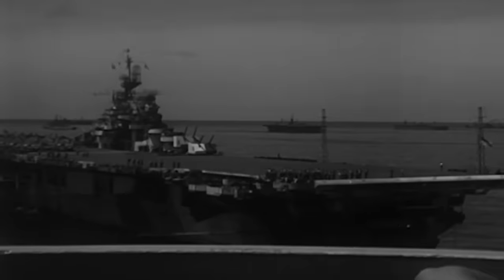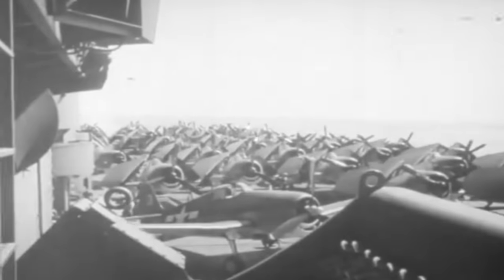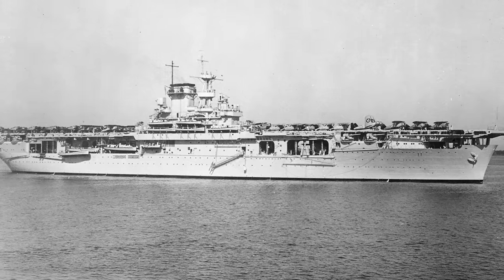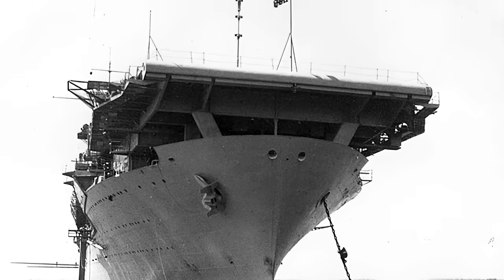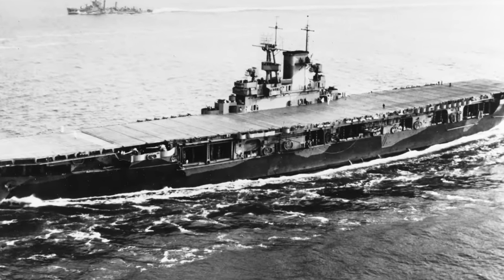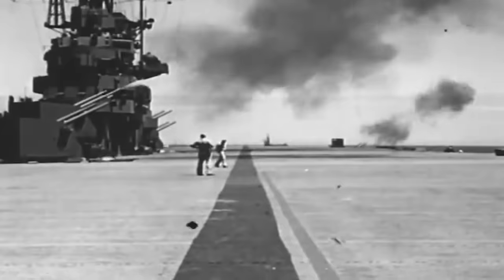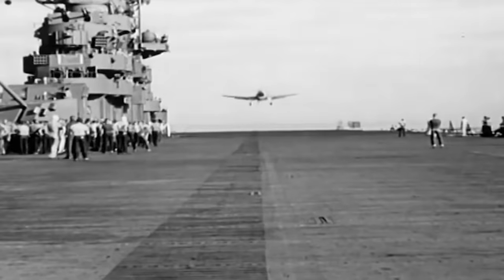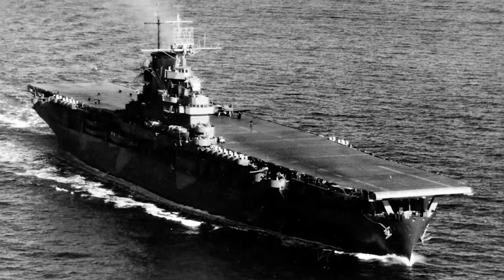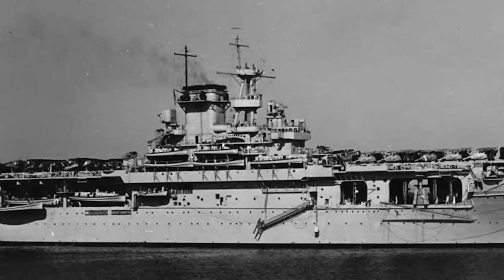Upon her launch, USS Wasp displaced upwards of 14,900 tons, reaching the very limit of the Washington Naval Treaty. Nonetheless, she could weigh up to 21,000 tons under full load. She had a running length of 688 feet, including a flight deck of 720 feet, with an overall beam of 109 feet and a draft of 20 feet. USS Wasp was modest by the standards of fleet carriers. Externally, Wasp's design was nothing out of the ordinary. The main defensive armament and communications array were centered near the superstructure to keep the flight deck clean and open for the aircraft. From bow to stern, the flight deck was entirely rectangular and flat. Wasp's only unique feature was her island's tall smoke exhaust tunnel.